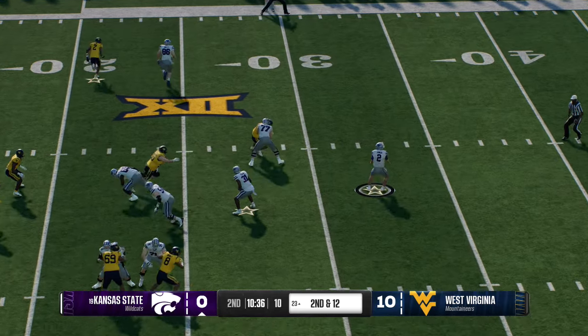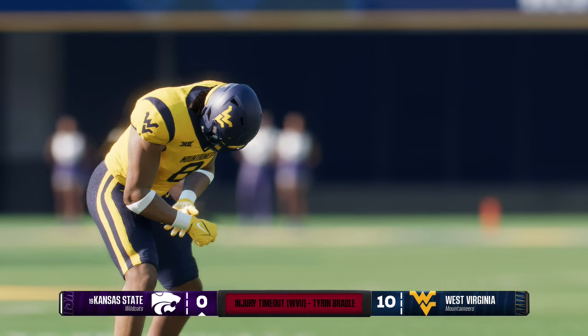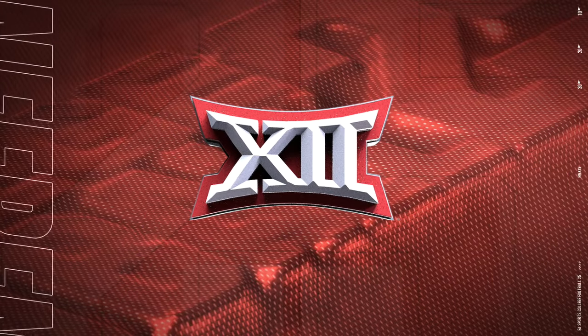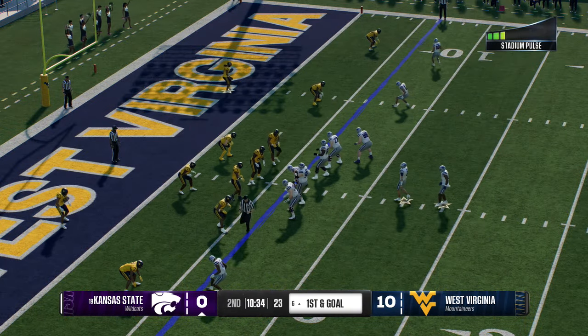Off the play fake, he throws to the wide out — that is just a sideline clinic. Throw, catch, toe drag — everything you want. Kansas State has it first and goal.